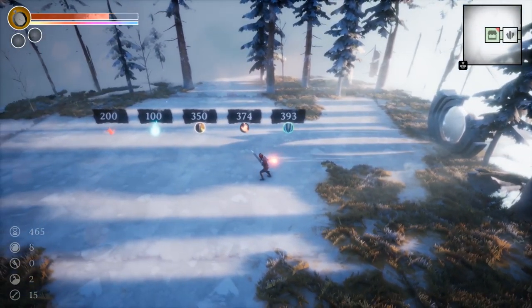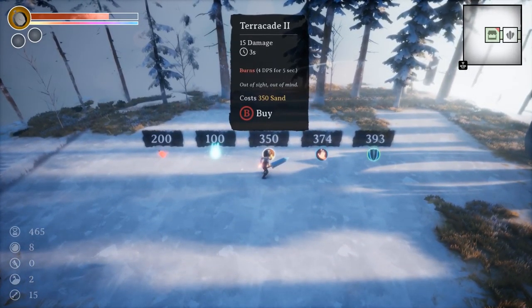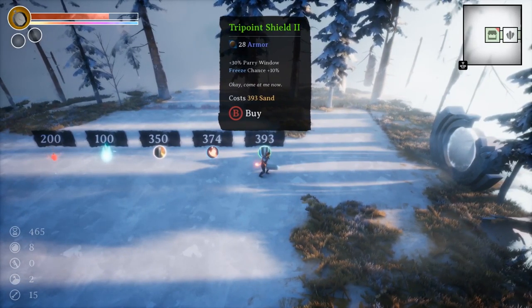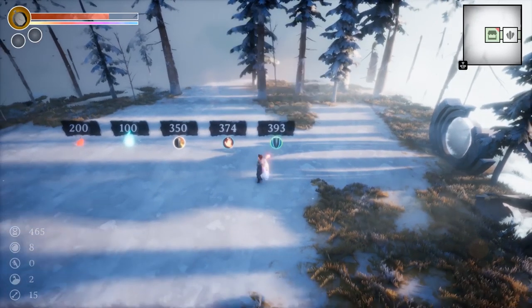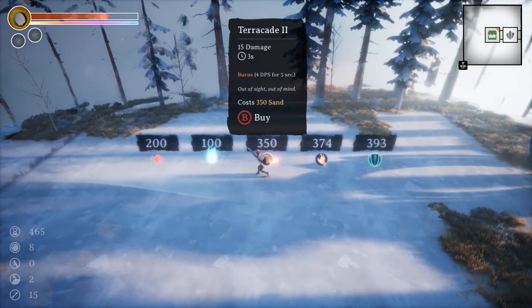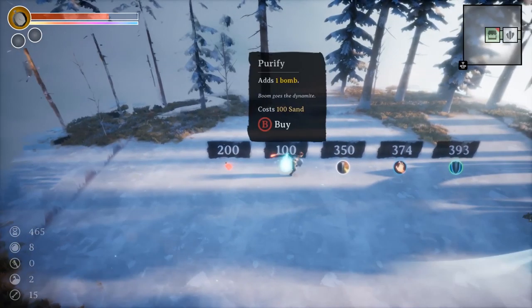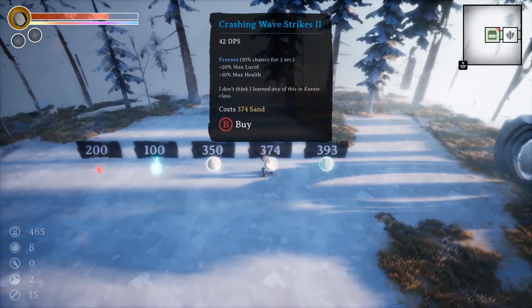A shop! Presumably that's the sand I've been getting — 350 sand. So what have we got? Tri-Point Shield 2 — come at me now, 30% extra parry window. Crashing Wave Strikes 2. That's some burn damage. Purify adds one bomb. Health potion, 200. I could get really expensive stuff, but I've already got a new shield — try that.